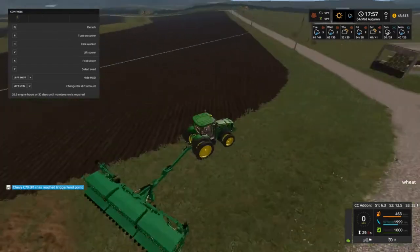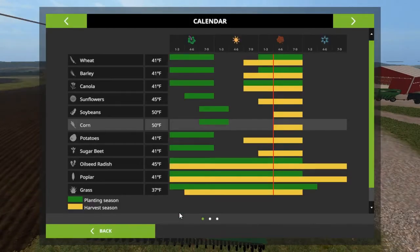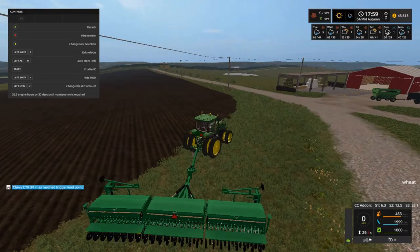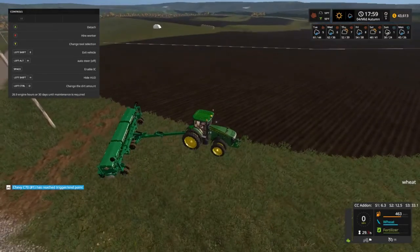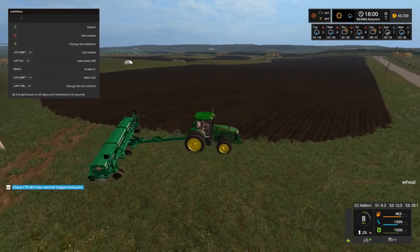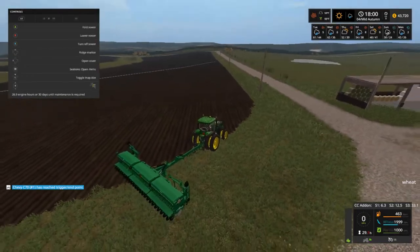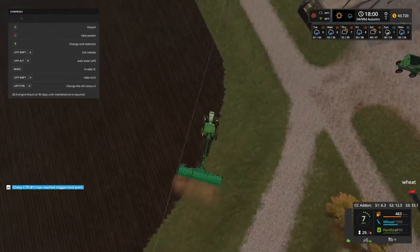We really need to get planting on wheat and it says that we can plant wheat right now - greens to plant. I kind of figured we couldn't do corn right now because usually we have to go to the next day before it lets us. Alright, let's turn on the seeder and lower it down. There we go.